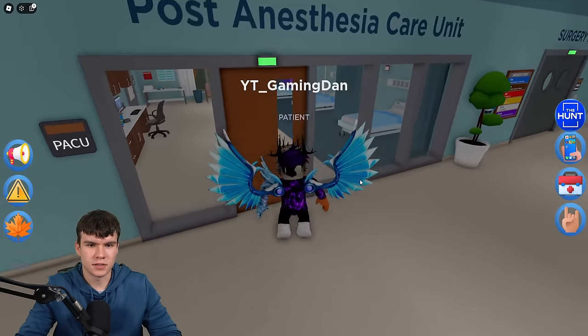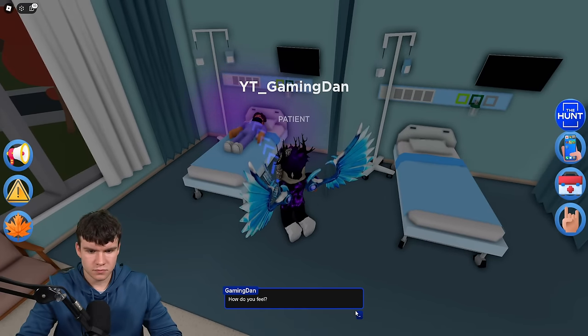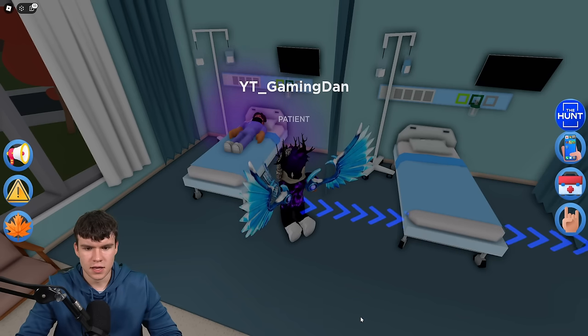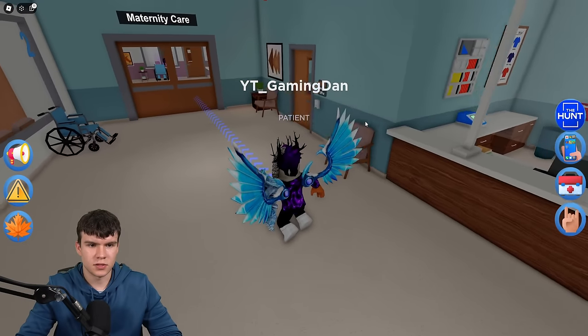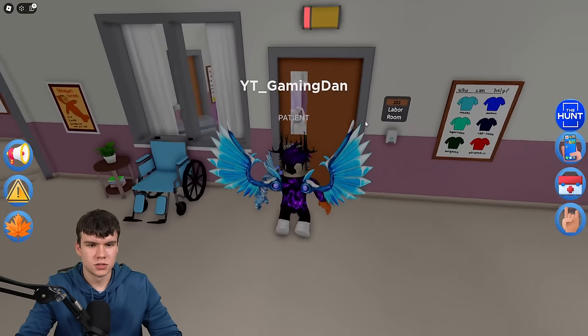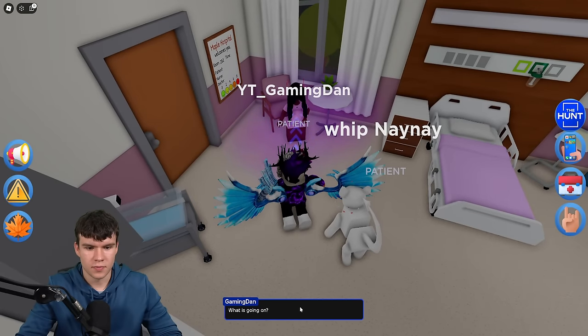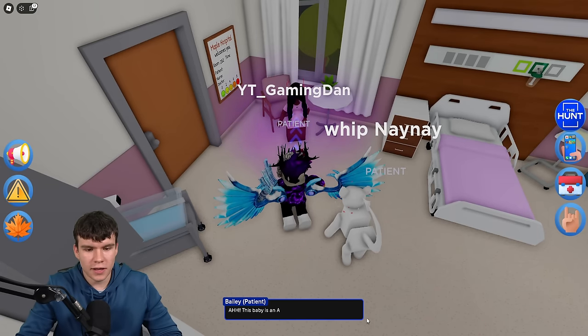Let's go in and talk to these three patients. We've got one over here. Let's go ahead and do this. So we have one patient done. Let's go in and speak to another one in this area. We're just going to talk to them. We just want to get this badge.